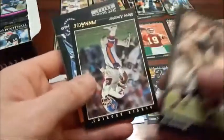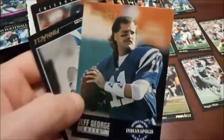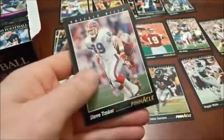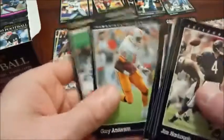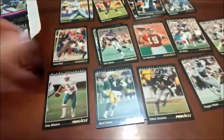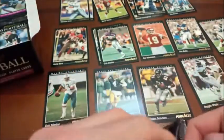Another Hometown Hero. There's Jeff George — look at that mullet, that is a sweet-looking mullet. Trace Armstrong, Steve Tasker, Randall McDaniel flipped upside down again. We're just firing through these. Nate Lewis — the last one there. Not going to keep flipping everything back around unless we come across something good.